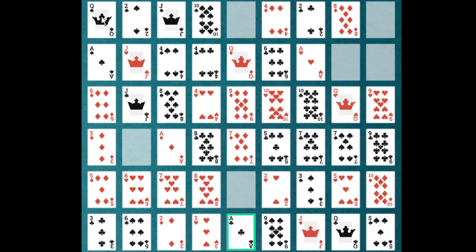The gap to the right of the queen is going to be filled with an ace, because all of the kings have been removed. If you have a gap to the left of an ace, nothing is one rank lower than the ace, so we would not be able to fill that gap with any card.